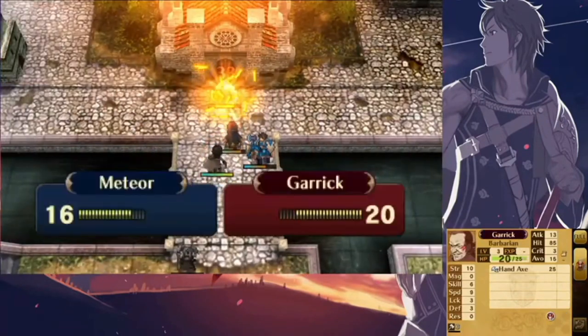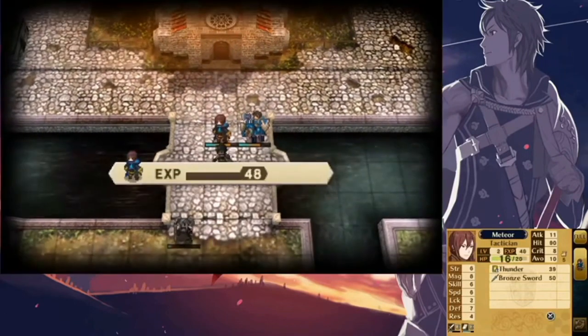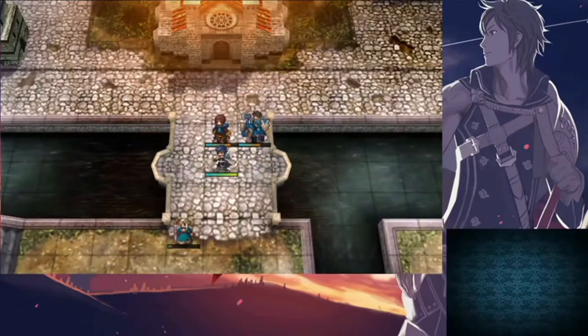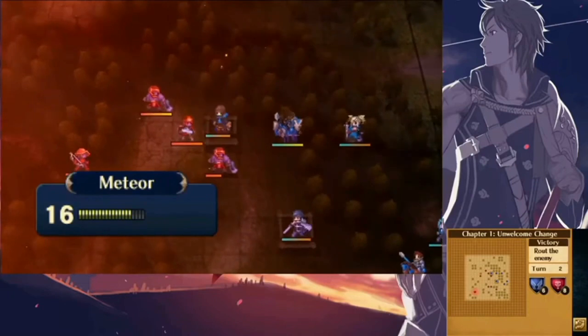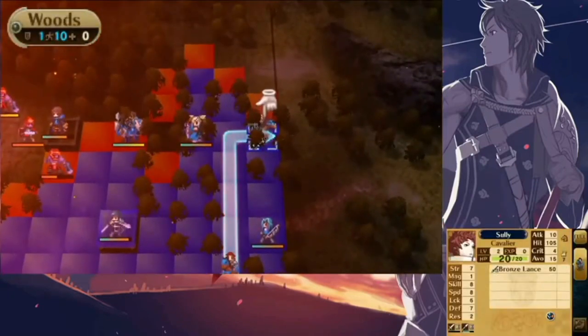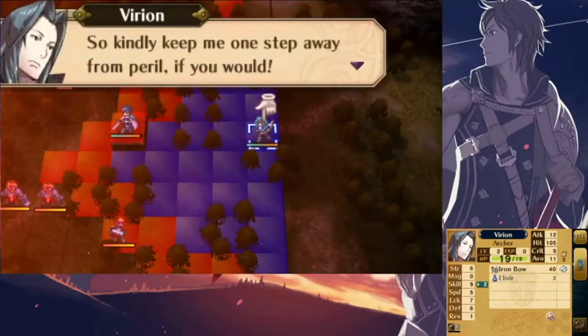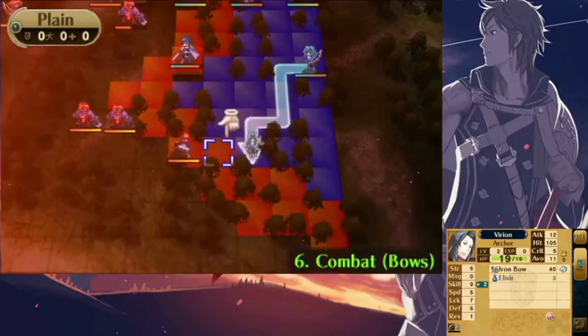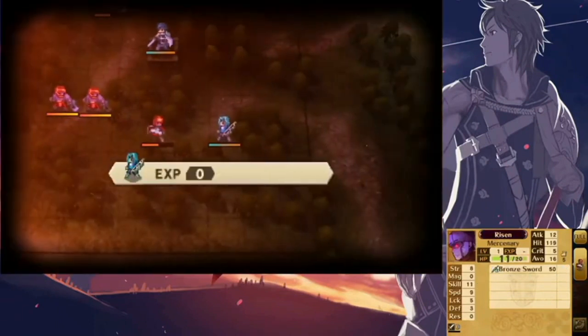If you picked a female Robin, everything is exactly the same except for two things: I replace Vantage with Galeforce and replace Book of Naga with Mire. Galeforce is a skill you get from level 15 Dark Fliers and it allows a unit to act again if you defeat an enemy. Galeforce pairs well with Mire since it has between 3 and 10 attack range — so if I ever need to reach an ally or a certain point on the map, I can use Mire to defeat a distant enemy and then move again.